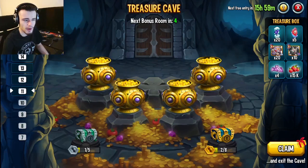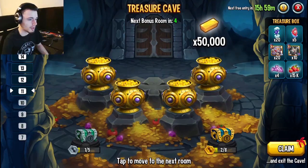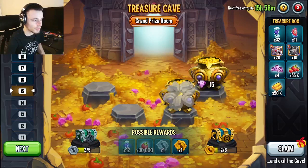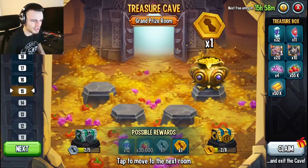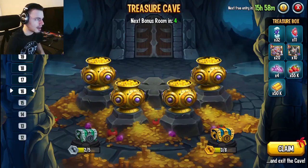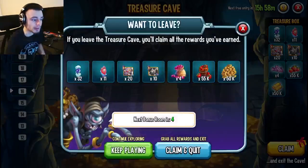I wonder if I should even keep going or if I should claim and exit — this is a very interesting thing to think about. Going right: 50,000 gold, don't really need that, but at least it wasn't the trap. We are definitely not going to get this chest. Judging by this, it seems like it will take a very long time — around 35 floors to get that chest — which is insane.